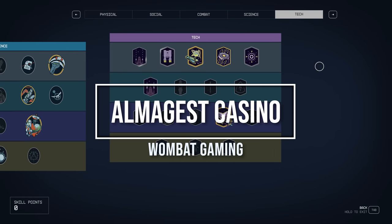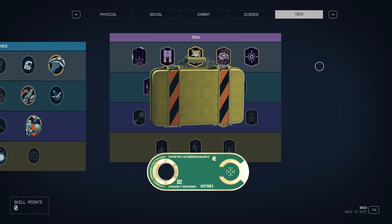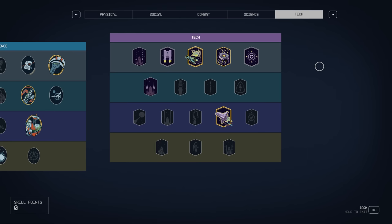G'day guys, welcome back to Wombat Gaming. I'm going to be showing you an awesome location where you can farm contraband, you can farm credits, and you can farm legendary weapons and gear as well. This location has other items that you can collect here as well, and it is farmable because it can be reset, and that is super easy to do. I will show you at the end of the video how to reset these locations by sleeping.